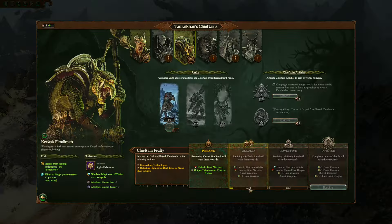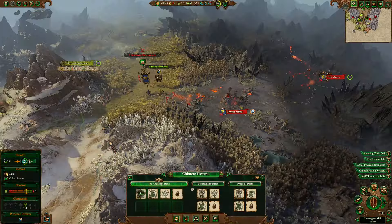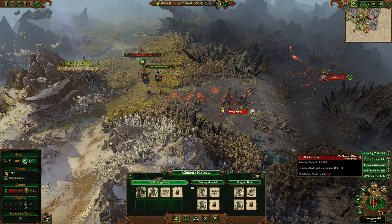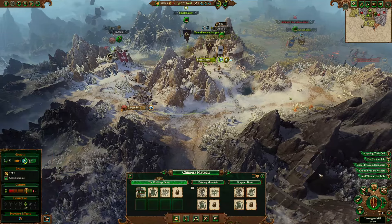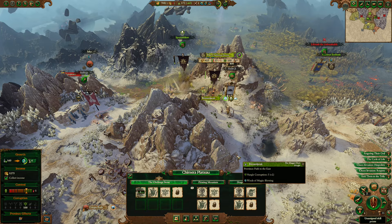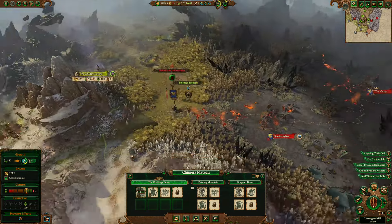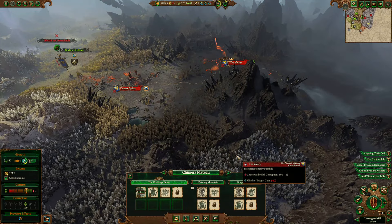Let me just double check here - Ketsak, you're still at one fealty. Two dominance. Kazik, you're still at six. Well, we got ourselves a decent start anyway. Turn 33, we're doing okay, I think, particularly in light of the mods that we're using. So yeah, I'll just go ahead and leave it there. Thank you all so much for watching, and I will see you in the next video.